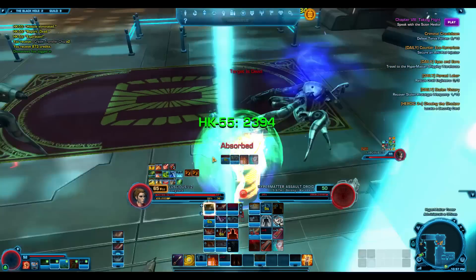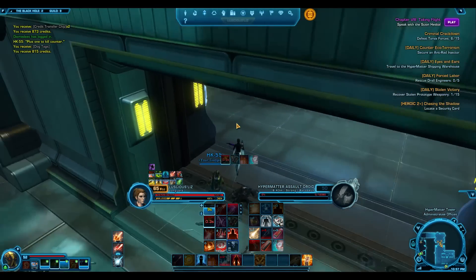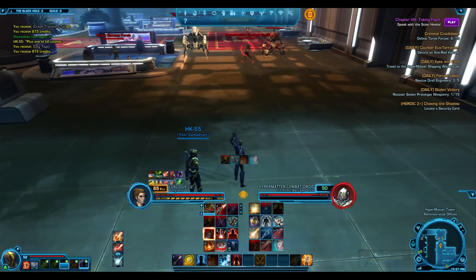Because you can just use any companion gear that you want. Mastery is your main stat now for every single class. What I've done is put my commando gear on my sage for a laugh and went about with that on.